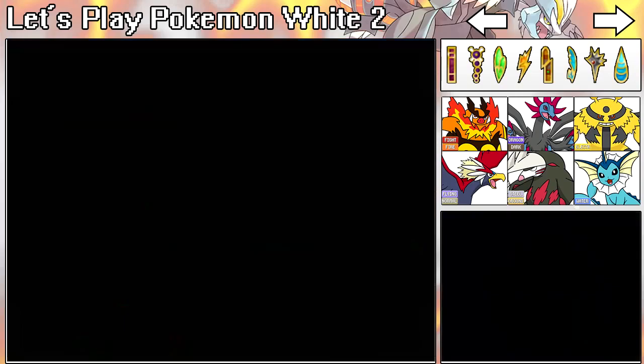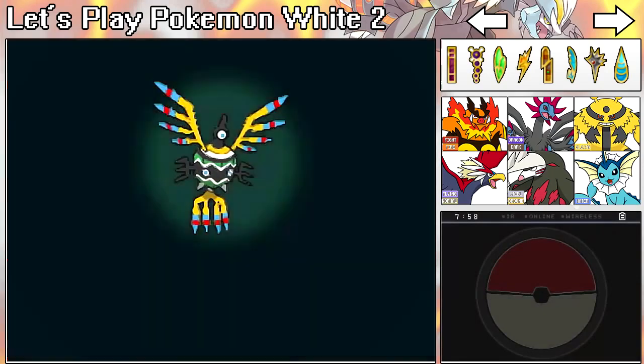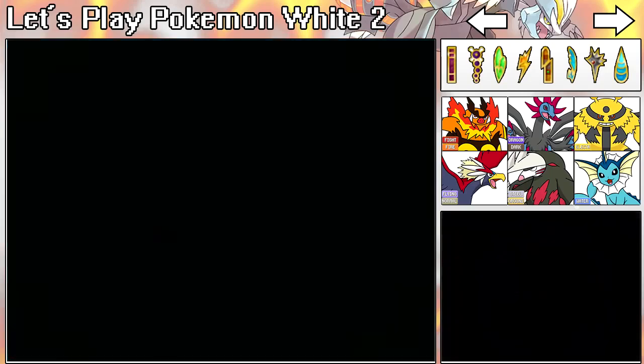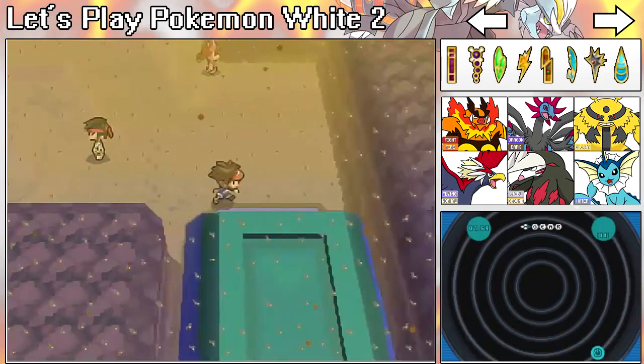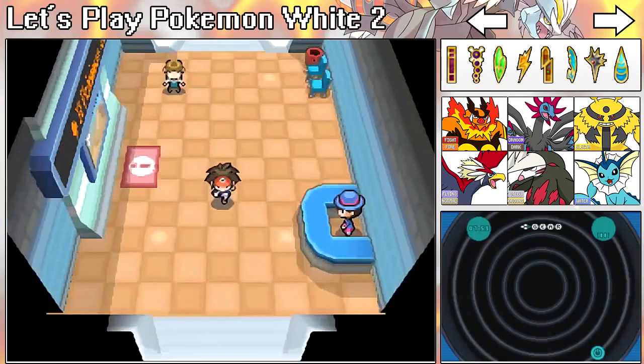It took 19 minutes to catch like five Pokémon — Sigilyph, Sandile, Scraggy... five. I'm pretty sure we caught all five of N's Pokémon that were here. We are done at Desert Resort!